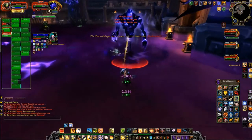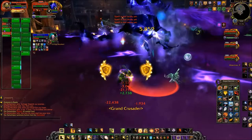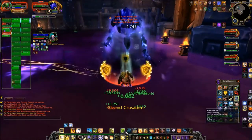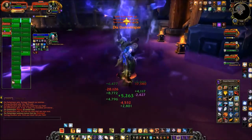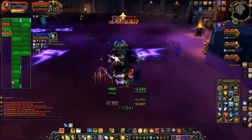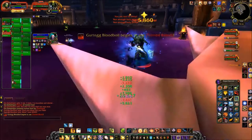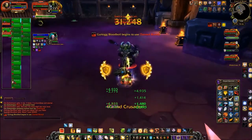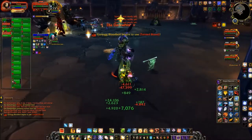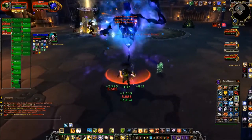Tank all the bosses close together is what the guide says, but I actually believe you're not supposed to do that. I think what I'm doing here is correct: tanking Dia in one area, and then Gurtog and Jubithos over elsewhere. So basically, one tank takes Dia — I took Dia — and the other tank took Gurtog and Jubithos.